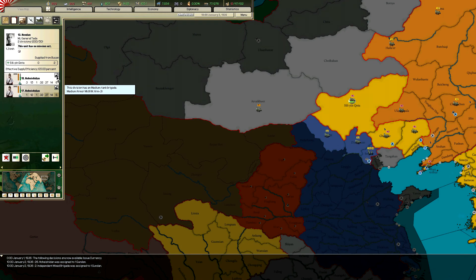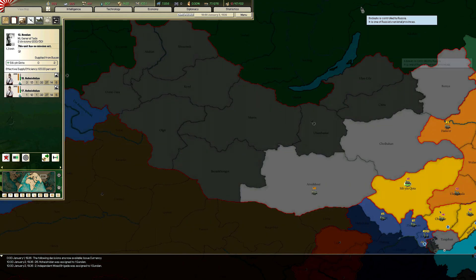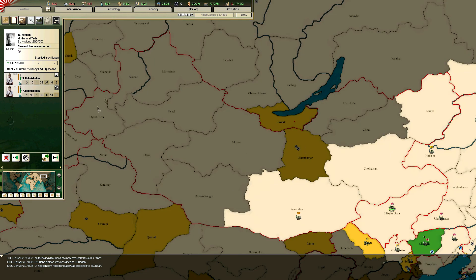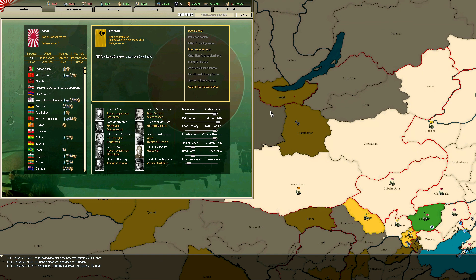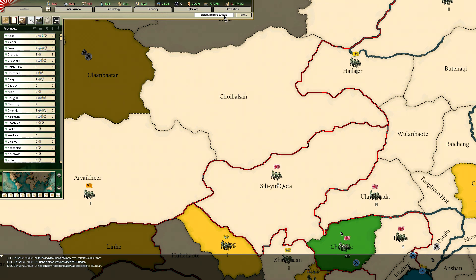These guys have an attachment of medium tanks and armoured cars — this should be a quick war. The way you invade countries is: go to the victory points view, and there's a certain number of golden provinces. If you capture all the golden provinces inside a nation, you can annex that nation — basically saying 'I own all the most important parts of your country, you're not going to win this war, just let me have the rest.' And most of the time they'll say yeah, sure, okay.